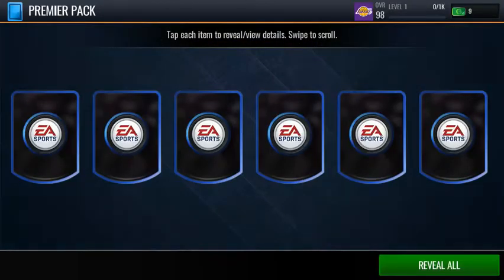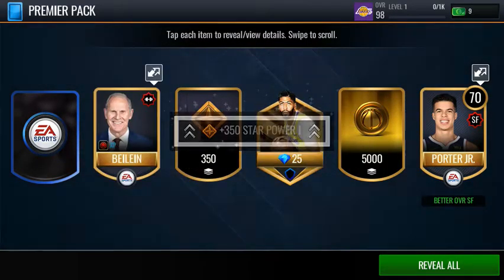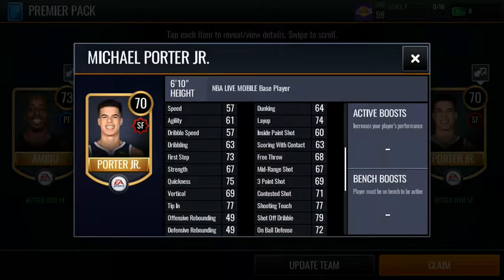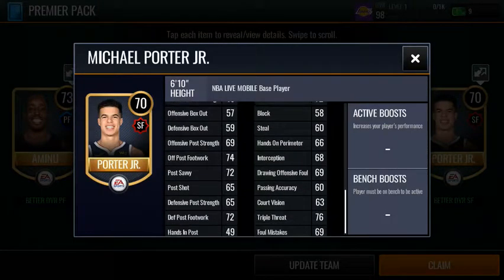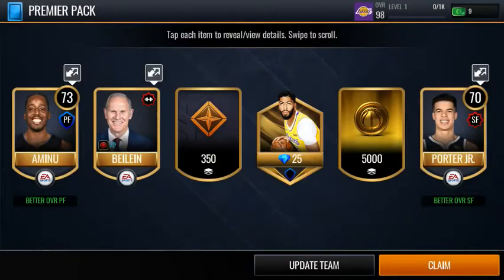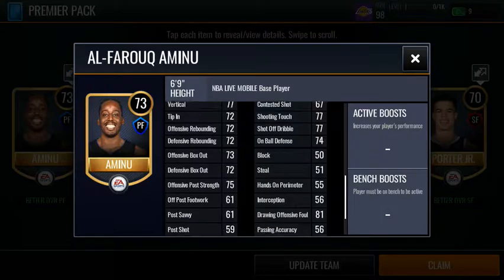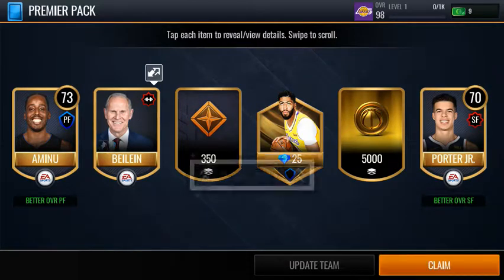That was not that bad. I don't think that's Otto Porter Jr., I don't know. Ooh, 79 shot off dribble - that is pretty dang good. What's his dunk? 64, but he has a 74 layup - so that's pretty cool. 80 layup, 80 quickness. For a power forward, you sure have a crappy block with 50. That is terrible.